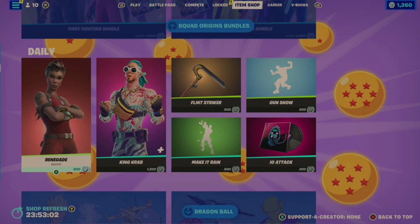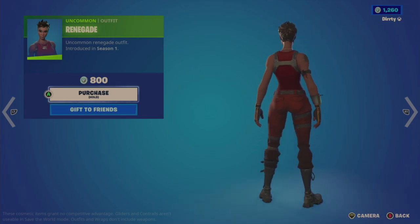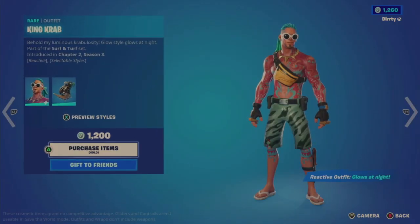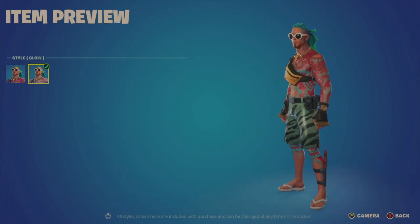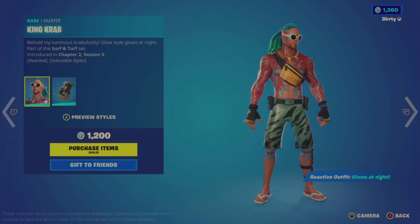On the daily tab, we have the Renegade outfit for 800 — pretty base character with only one style. Then the King Crab outfit for 1,200, which is a bit unique — last offered in May 2022, which is probably why I don't recognize it. The default style gives me a Hawaii type vibe, and there's also a glow version. It's part of the Surf and Turf set — the outfit glows at night.